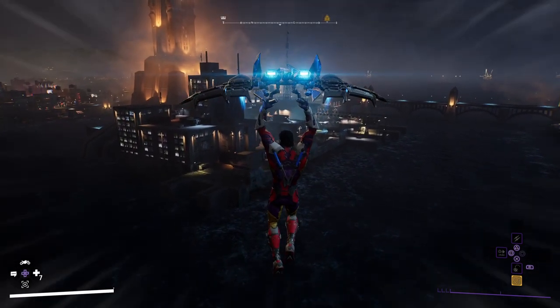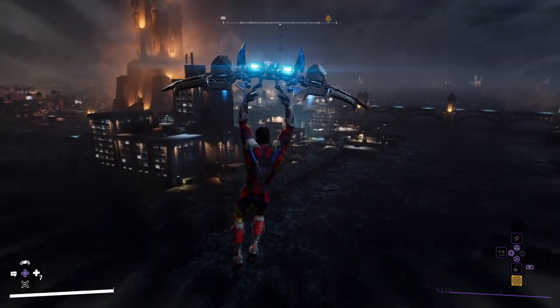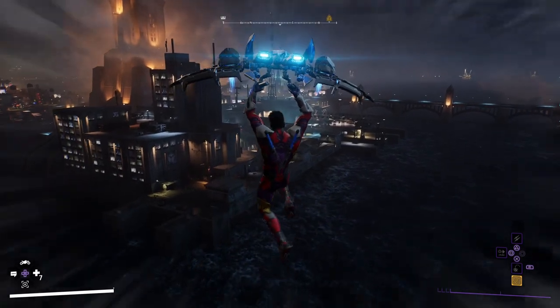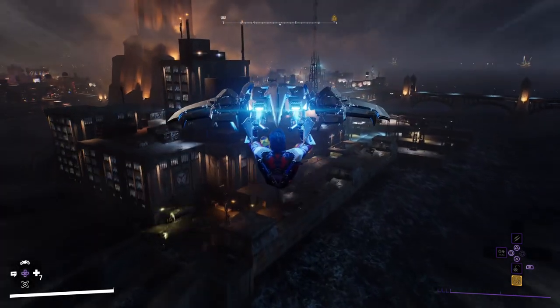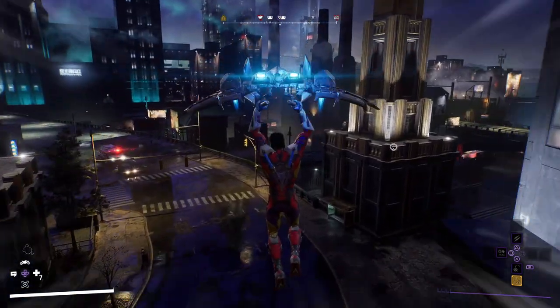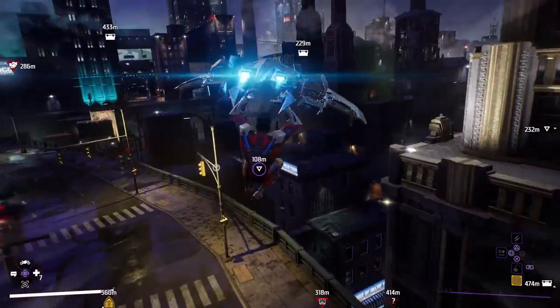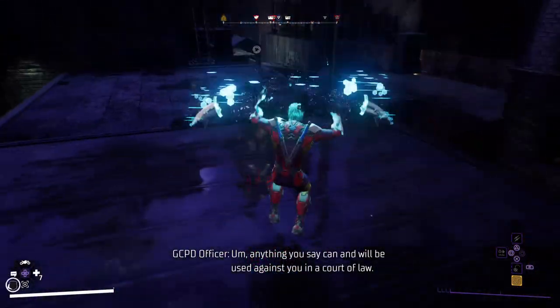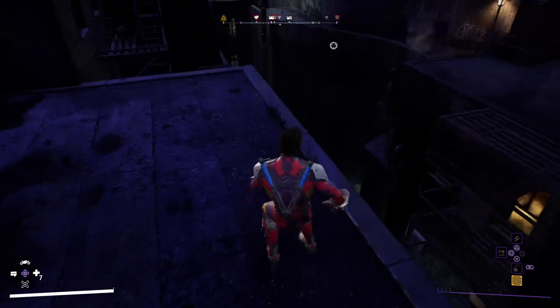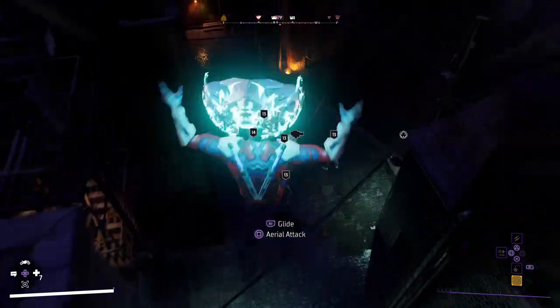First up we have Nightwing's Flying Trapeze. This is a glider that lets you fly across the map — your standard glider but great for going over a river, especially when there's nothing for the hook. It allows you to fly over enemies, giving you height when taking them out. You can also rebound off walls to gain altitude and speed. Whilst you can't fly forever, it's not the fastest, but it's pretty cool to check out the whole city from the sky.